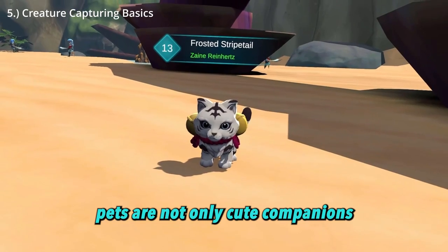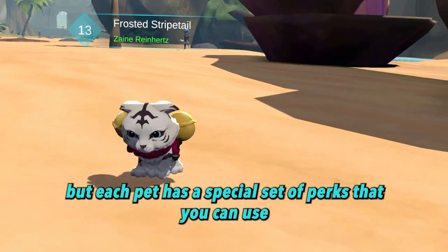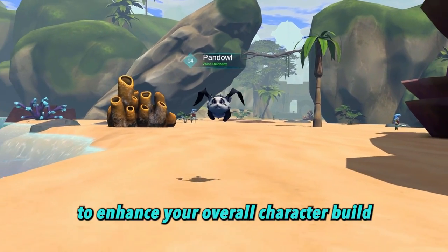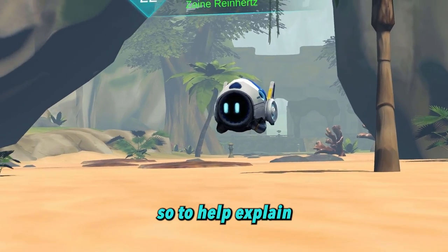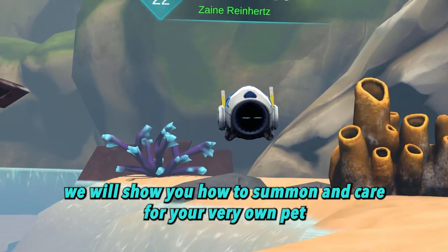Pets are not only cute companions that you can summon to join you for your journey through Zenith, but each pet has a special set of perks that you can use to enhance your overall character build. However, the mechanics of creature capturing can be difficult to understand at first, so to help explain, we will show you how to summon and care for your very own pet.